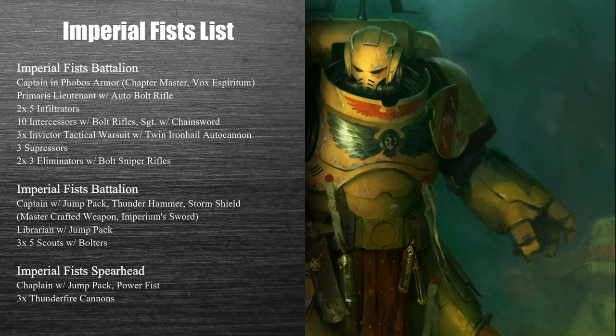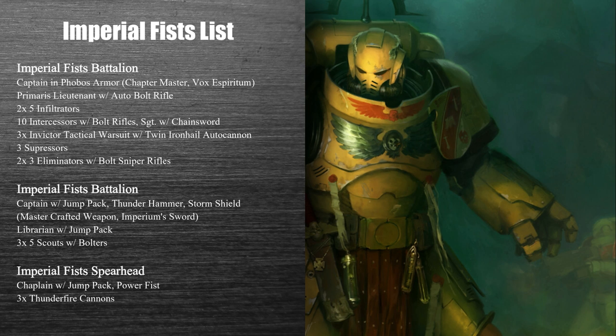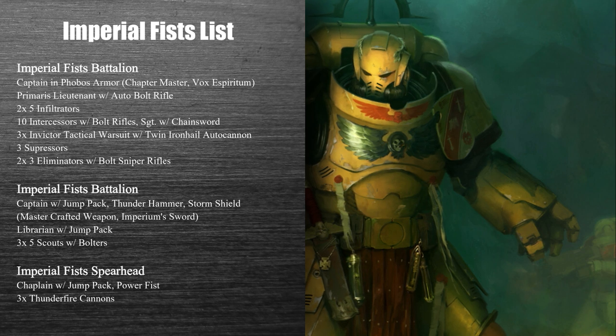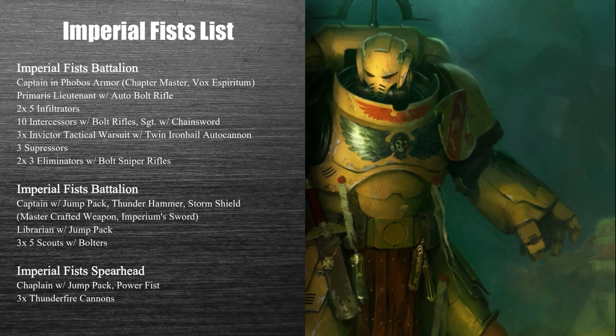In my first detachment, I have a Captain in Phobos armor, upgraded to Chapter Master with the Vox Spiritum Relic, giving him a 9-inch full reroll bubble instead of just a 6-inch one. He's got a Lieutenant with an auto-bolt rifle alongside him. I have two Infiltrator squads — these are going to be important because there's a lot of bricking in this list. With a lot of indirect fire units sitting in the corner hammering the opponent, keeping reserve units from Deep Striking onto them is a big deal. Infiltrators and potentially Eliminators with the Special Carbine on the Sergeant are going to be pretty good.